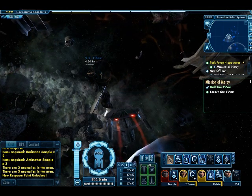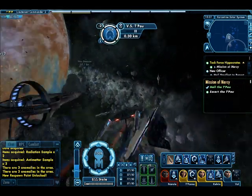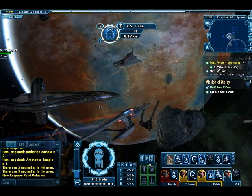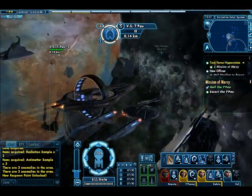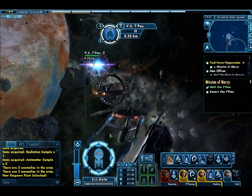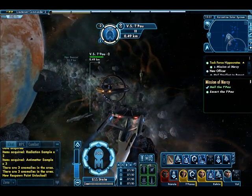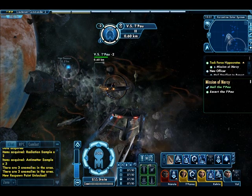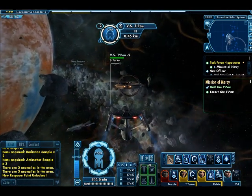There's the ship right there. Typical Vulcan design here — ring in the middle. Those rings on the Vulcan ships actually kind of remind me of Jedi Starfighters from Star Wars, but... nope, these are Vulcan ships.